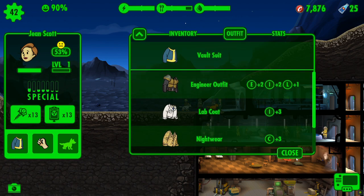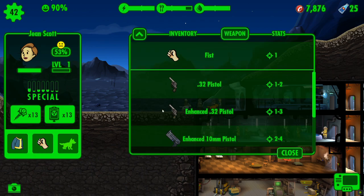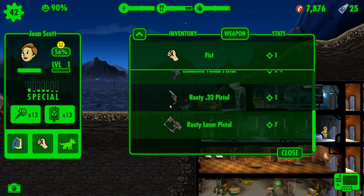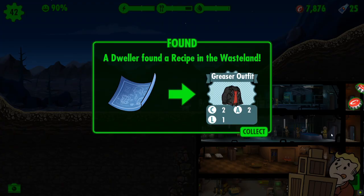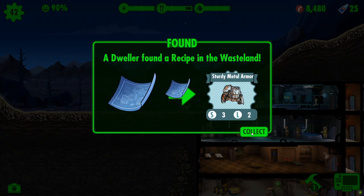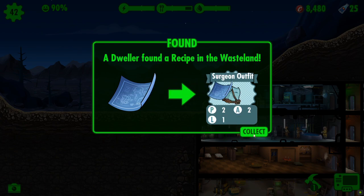Do we have any outfits? Not really. Should be able to give her a gun though — we can give her that rusty laser pistol. There we go. And let's collect our items from the wasteland quest trip: sturdy metal armor recipe and surgeon outfit. Nice.